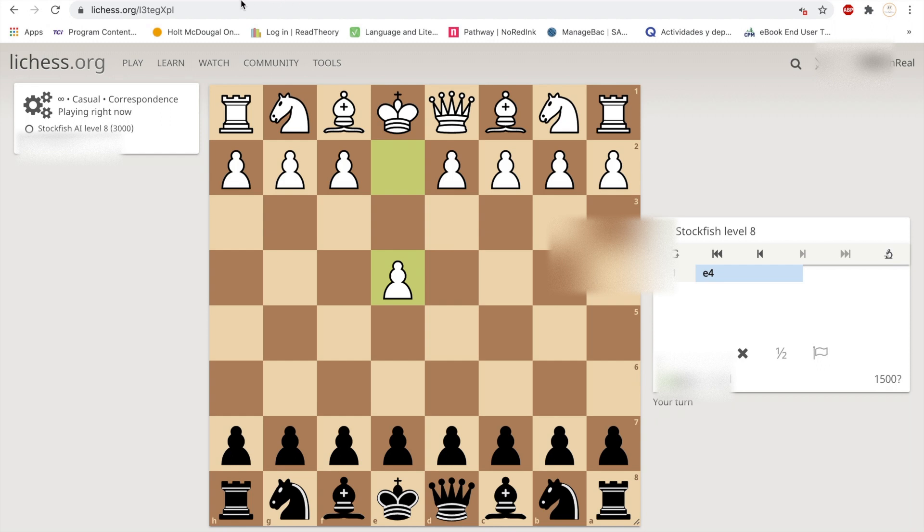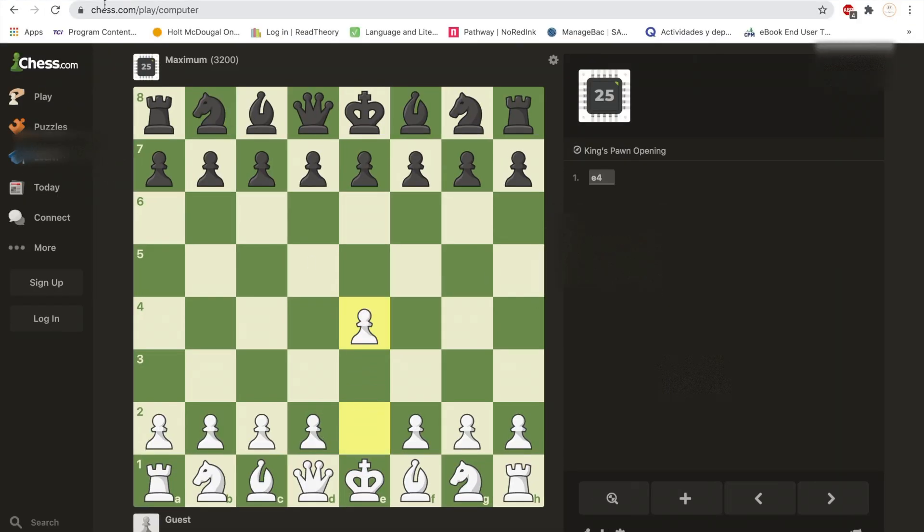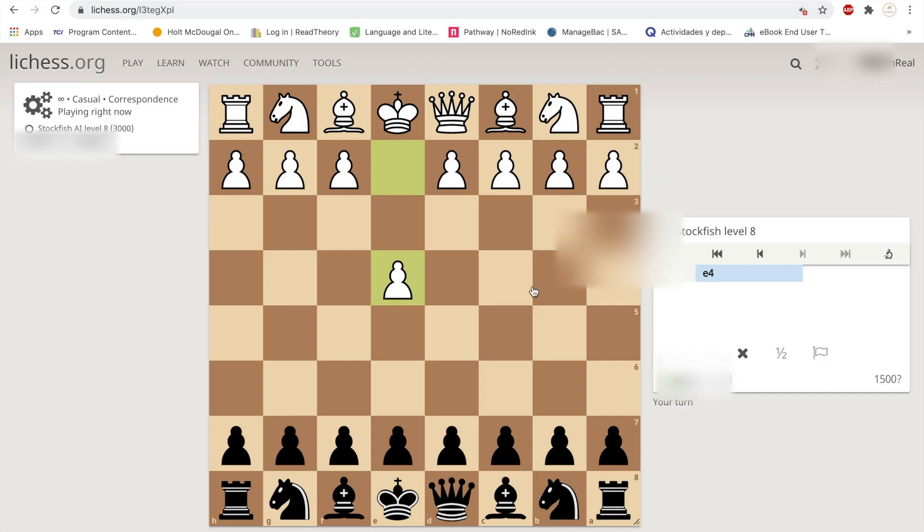Lichess's bot will make the first move since it's white. Take the move that the Lichess bot did and put that move into Chess.com. The Chess.com bot will then move a black piece — take that move and put it into Lichess. Repeat this process until one of the bots wins.